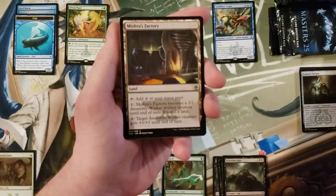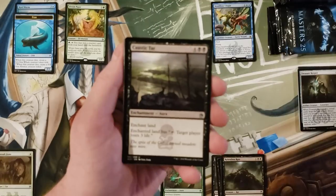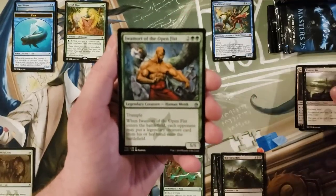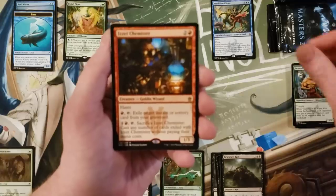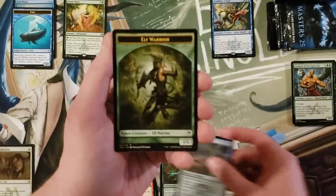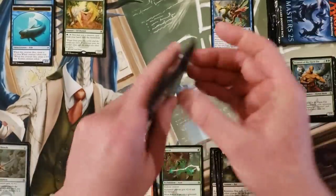Mishra's Factory in one of its ten thousand reprints. Caustic Tar — I used to love that card in Kamigawa. And Cipher of the Shinobi.